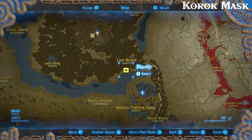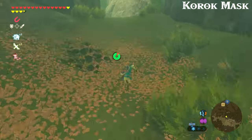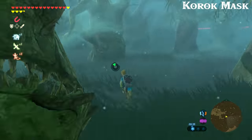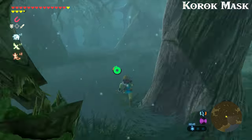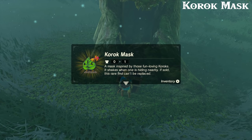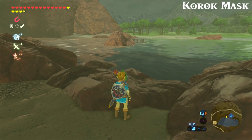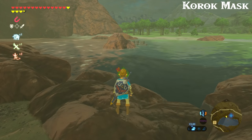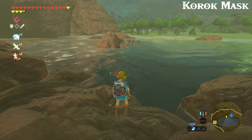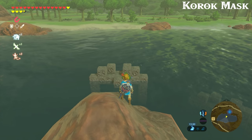Next up is the Korok Mask — a very useful item. You'll find this one in the southeastern area of the Lost Woods. From the main forest area with the master sword, head south and out into the Lost Woods themselves. Once you see the fog, head in a generally southeastern direction. You'll eventually see a gaping tree with a chest in its mouth, and there's your prize. The Korok Mask will begin to shake and light up if you're near a Korok that you haven't already found. Once you move into range, you can hear a sound and the mask will begin rattling — very useful for those of us who are not insane enough to have already found all the Koroks.